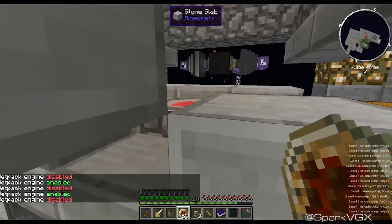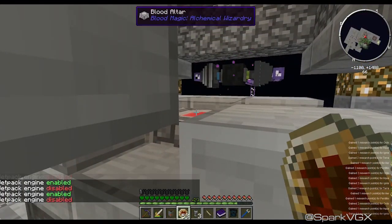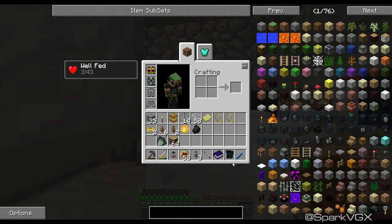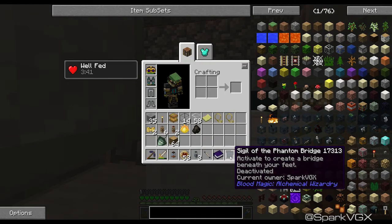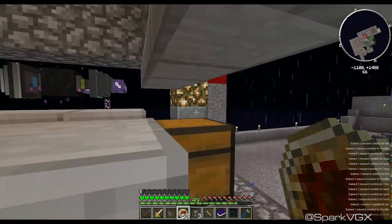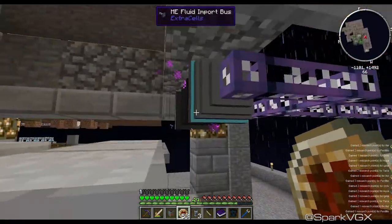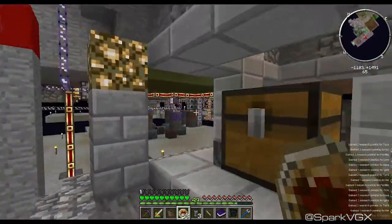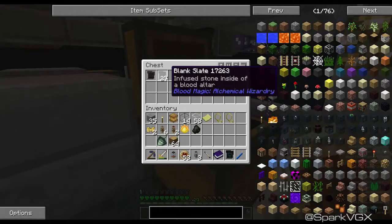And then blood magic — of course, if you've looked at it, you know that you need blood. So you can get both their blood for all your spells and sigils and whatnot. And then you can also get the vis needed for your wands — that is brilliant. And then this guy here just sucks up all the items they drop and puts it into the system.